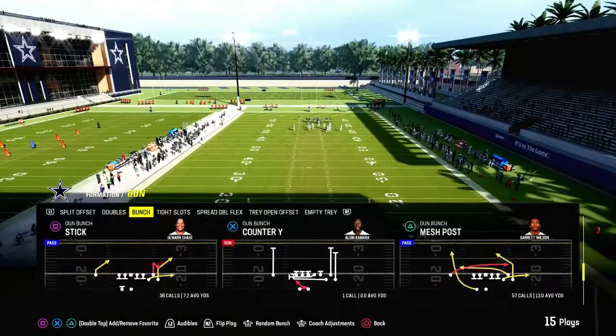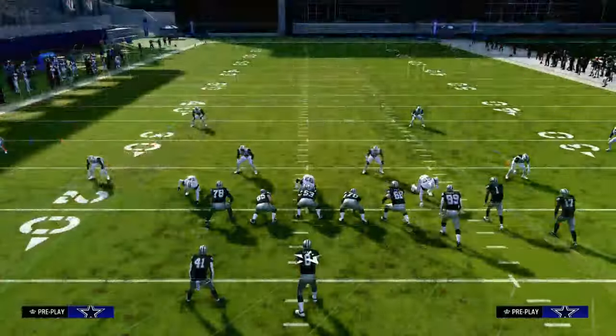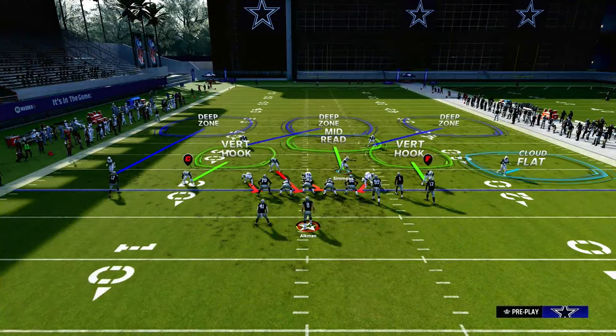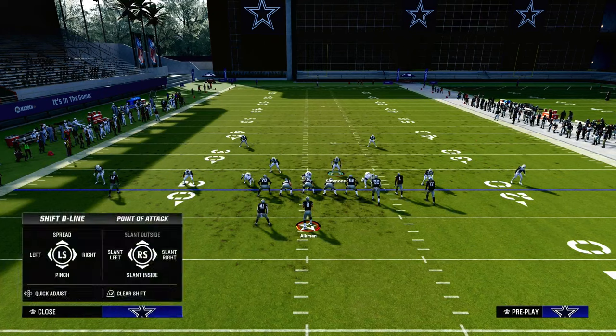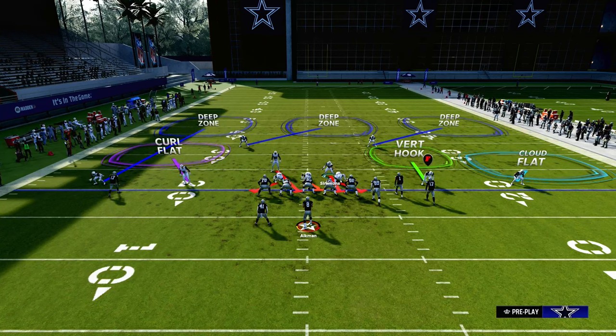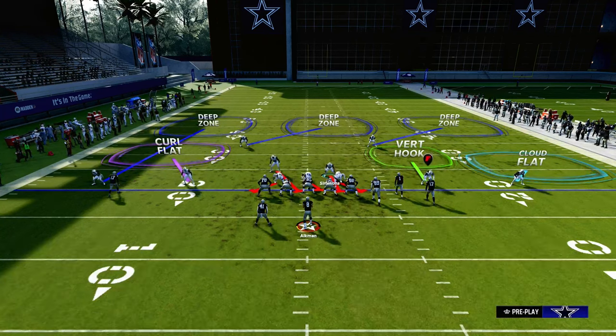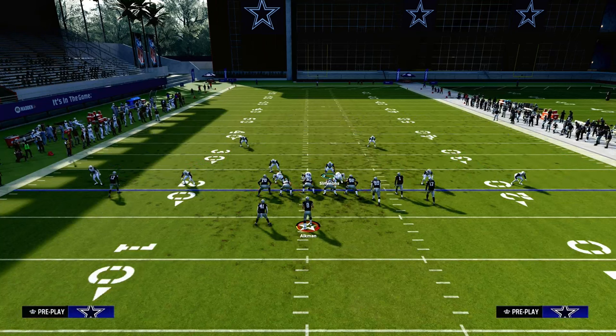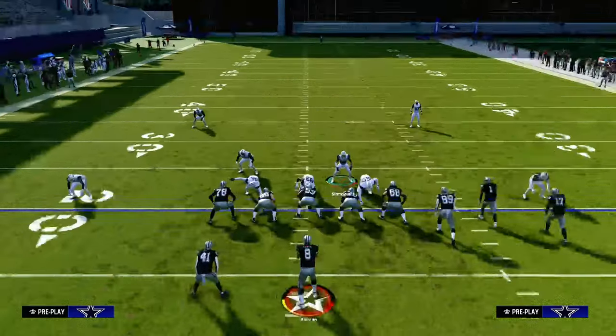That package is really important because you need to be putting this guy in the third. Your main responsibility with this defense is defending the verticals crossing route — that is the primary responsibility. Anything that's in the mid-read zone of the field is really where you're looking to go.